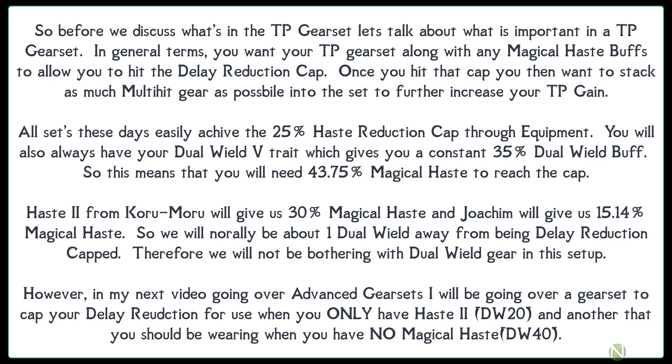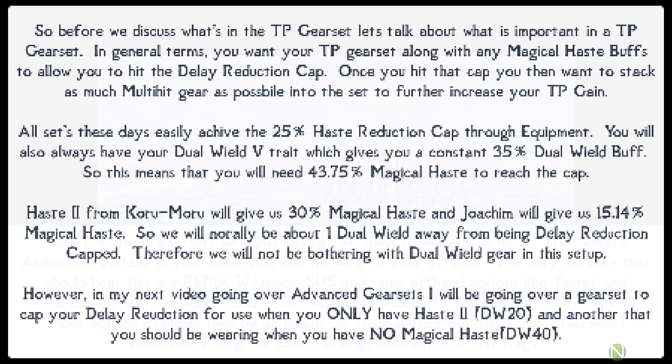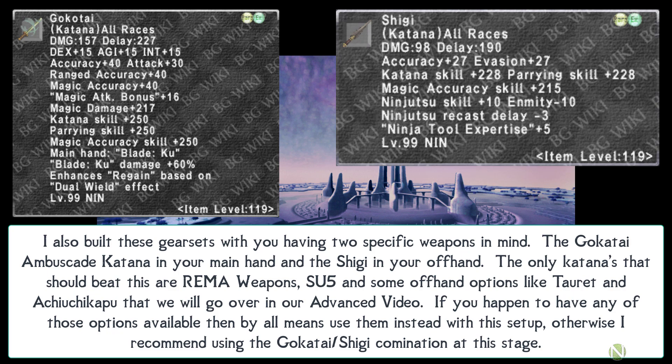Haste 2 from Cor gives 30% magical haste, and Marches give 15.14% magical haste from a single march, so you'll normally be about one dual wield away from being totally delay reduction capped. Therefore, dual wield gear is not needed in this setup. In my next video covering advanced gear sets, I'll cover a dual wield 20 set for use with Haste 2 and a dual wield 40 set for when you have no magical haste.